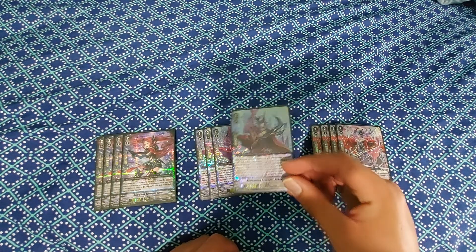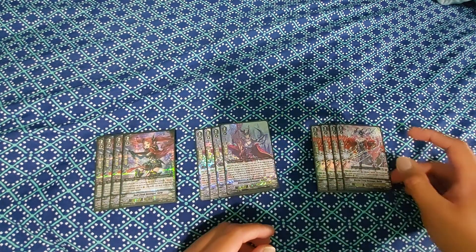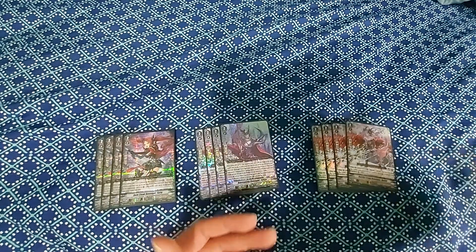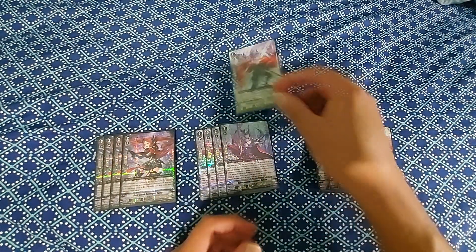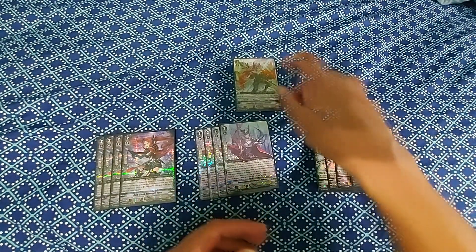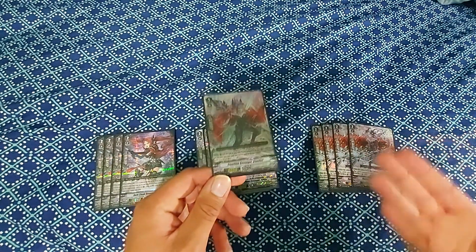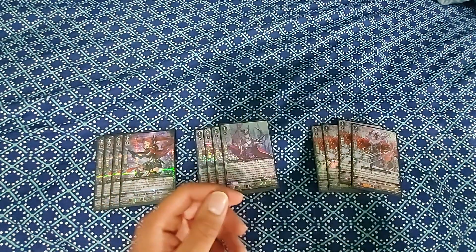Rukia is a beater — as long as you have a grade one in the same column, its continuous skill lets it gain 5k even during your opponent's turn. Dorant is a beater: counter blast one, soul blast one, and it gains 10,000 power until end of turn. Bonus: if you have Frontline Revenger Claudis on a vanguard or rear guard circle when you call Dorant, you draw a card, and Claudis counter charges one if Dorant is on the board.